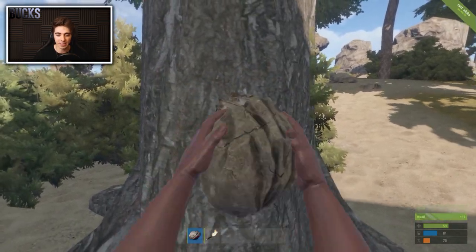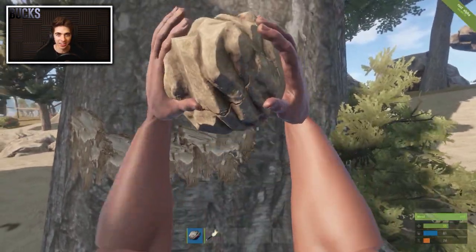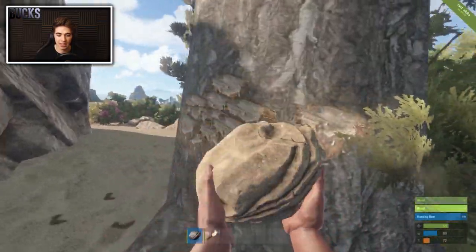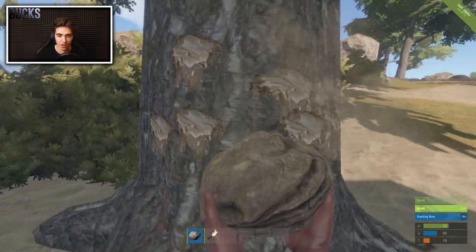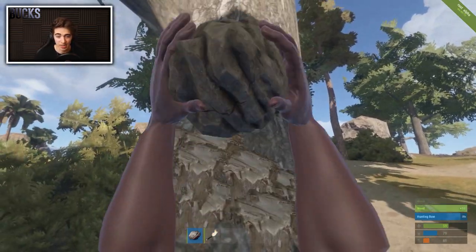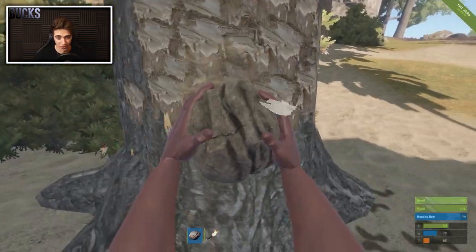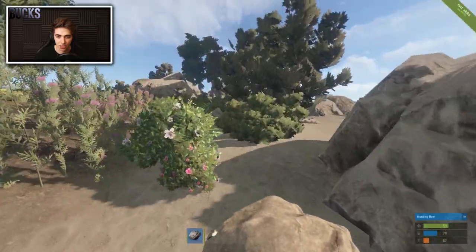Next, you're going to want to chop down a tree. This may take a long time at first because you've only got a rock — just keep smacking it until it's down. As soon as you've got 200 wood, craft a hunting bow. This is your protection against other players and animals — a crucial item when you start out. It's also good practice for aiming against animals before getting into fights with other players.